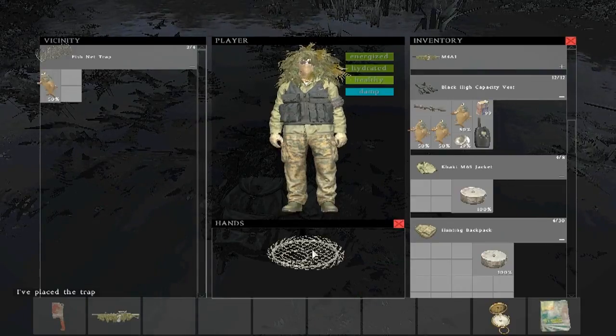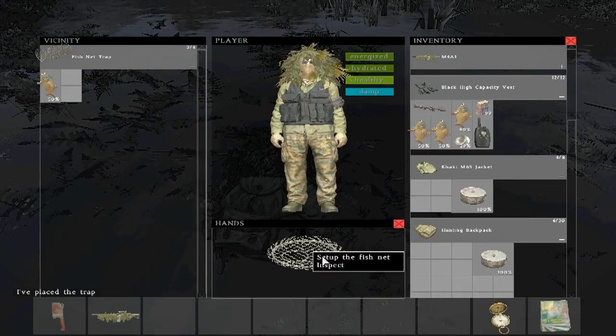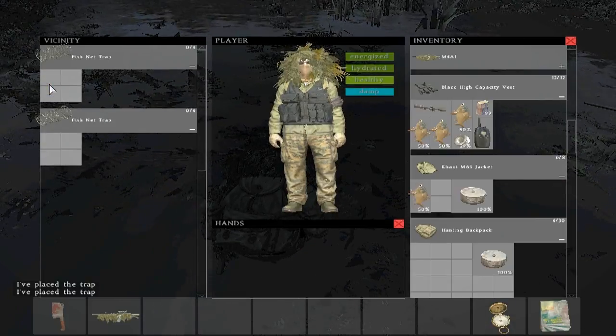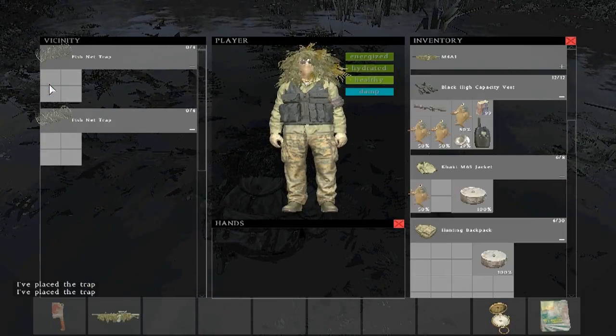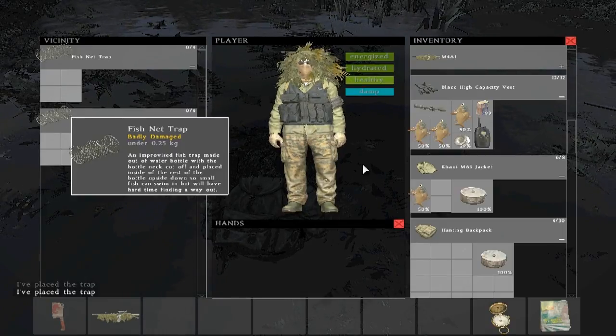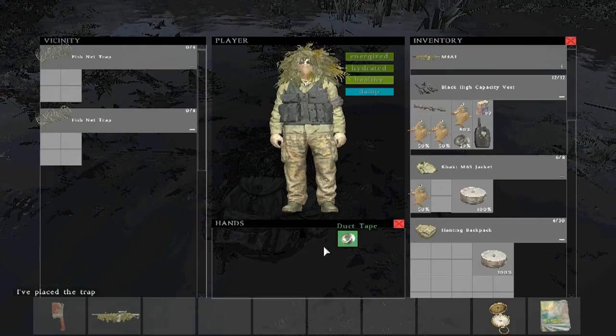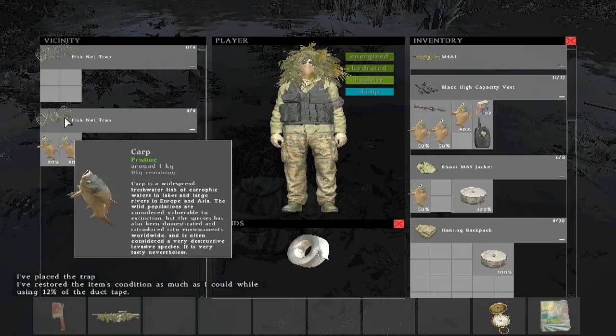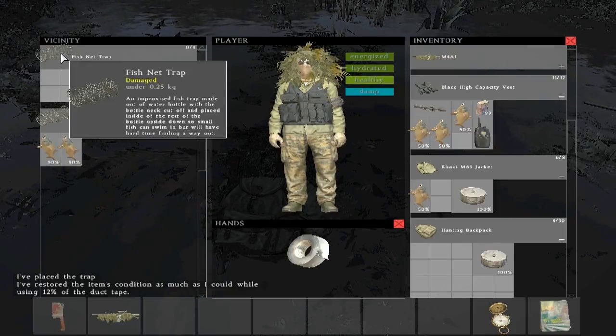Make sure you keep repairing your fish net in between each time that you catch fish. Sometimes you catch one, two, five — many different amounts at different times. Just keep doing this until you have all the fish that you need. It's pretty quick — I caught about 20 of them earlier today in about five minutes.